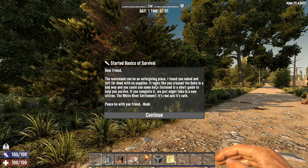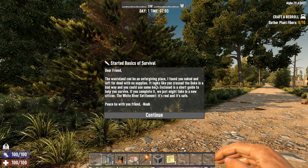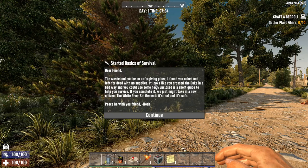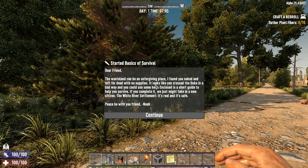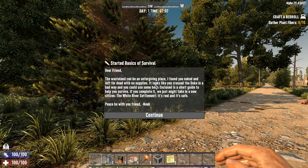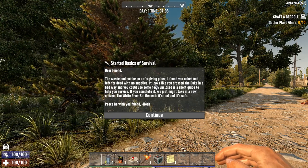As you wake up, you will be met with the following note which reads: 'Dear friend, the wasteland can be an unforgiving place. I found you naked and left for dead with no supplies. It looks like you crossed the Duke in a bad way and you could be using some help. Enclosed is a short guide to help you survive. If you complete it we might take in a few more citizens. The White River Settlement - it's real and it's safe. Peace be with you, friend. NOAHER.'